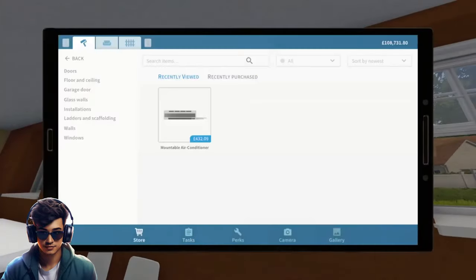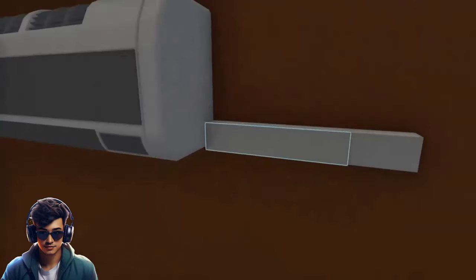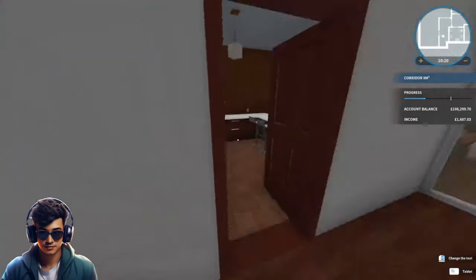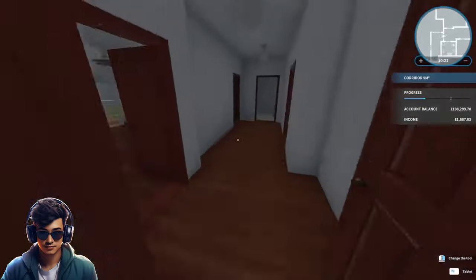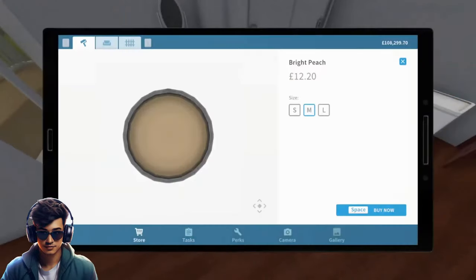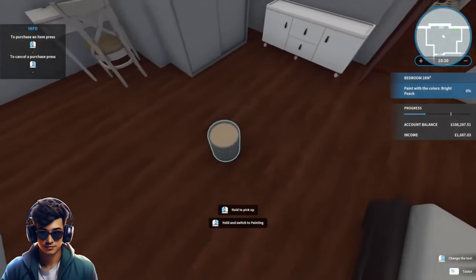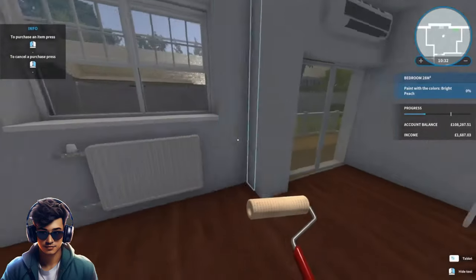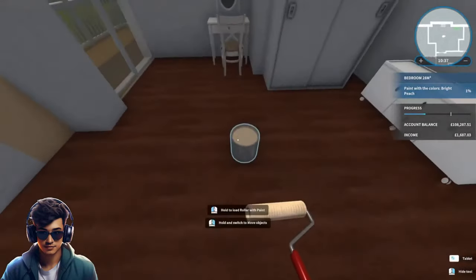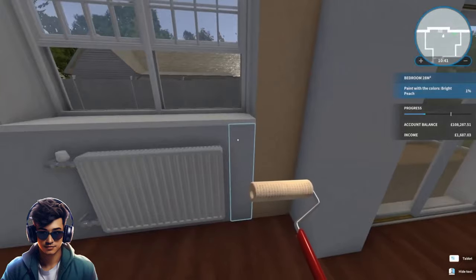We don't want a smoking air conditioning unit, do we? Put the cover on — there we go, perfect. This time at least we know the house won't burn down because of us. It does want us to do some painting in here — bright peach color. I'll catch you at the end.